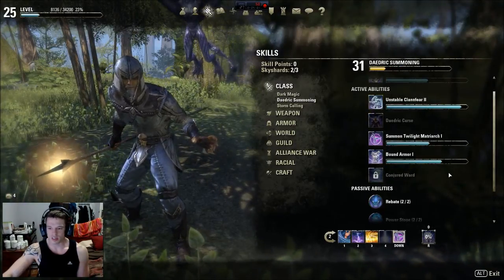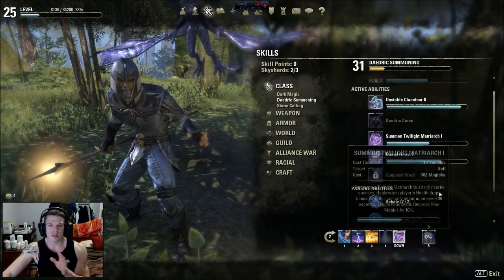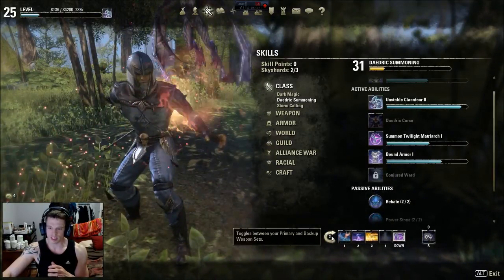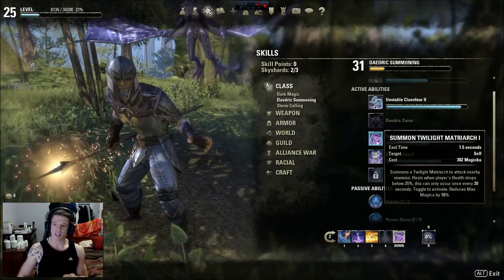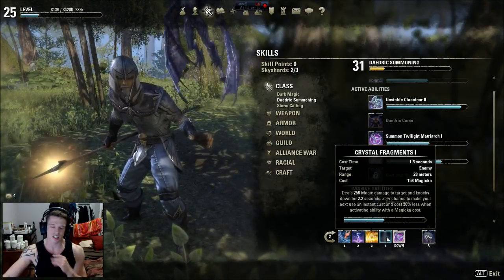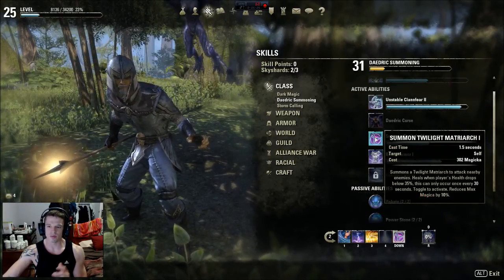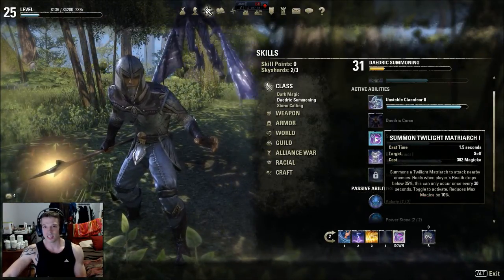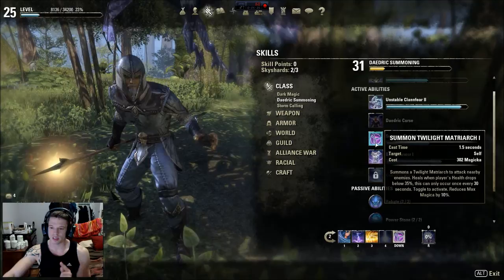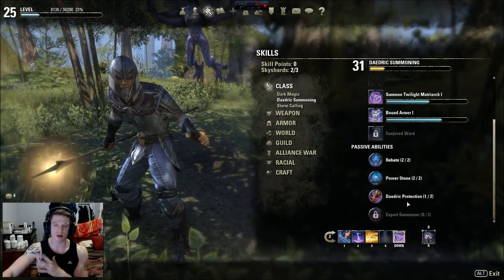Moving to Daedric Summoning - when doing DPS I only use the Twilight Matriarch. The reason for the Matriarch is that she heals you when you're at 35% health. When you're putting out all this damage output and some archer is shooting you from afar and your health has dropped, you get a really decent amount of health regenerated. Having one summon bound into your slot also gives you a chance for huge benefits.